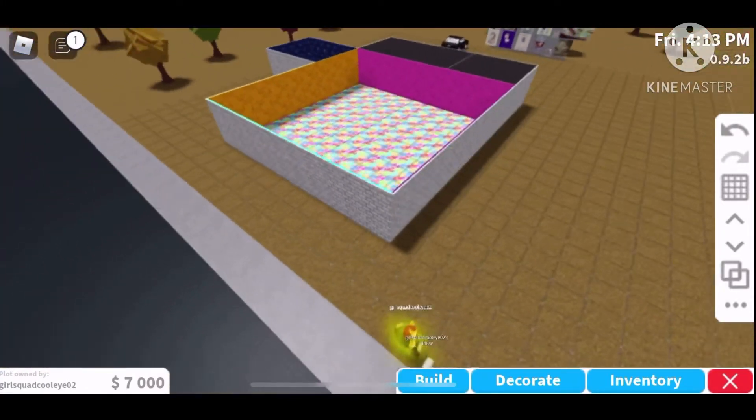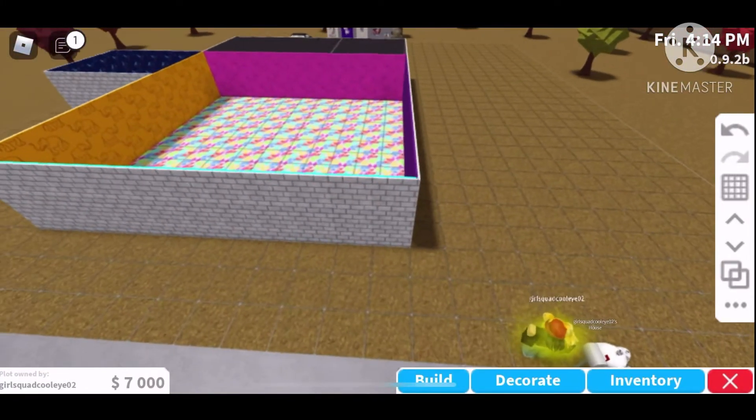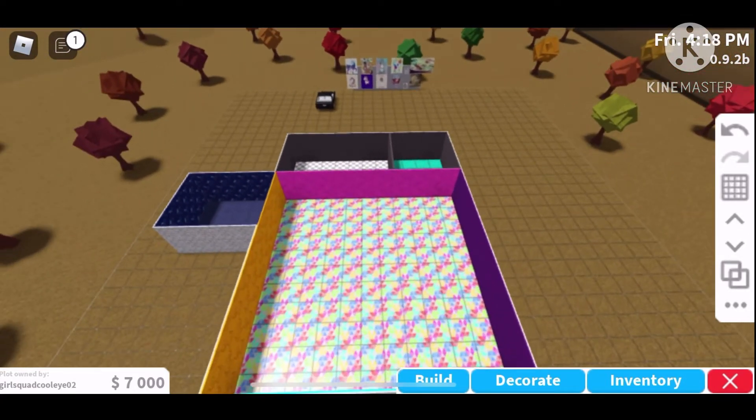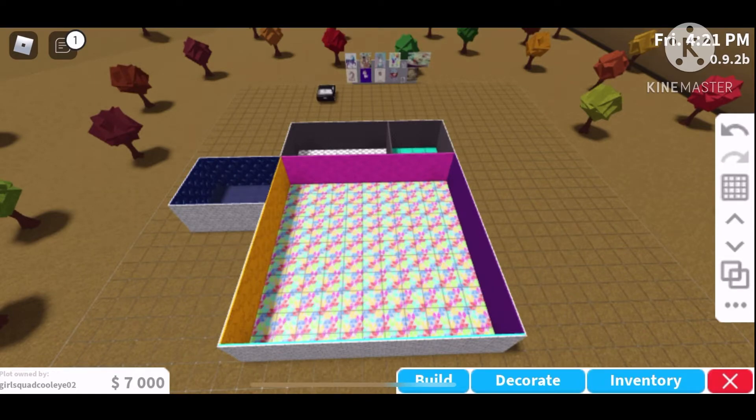We got the whole base of the daycare built! Now it's time to decorate. Go to decorate and then baby and kids right at the bottom. First things first, we're gonna find the baby cribs. You can either do the $450 rustic crib, the $510 transitional crib, or the $560 arch crib. I'm gonna go with the rustic crib.